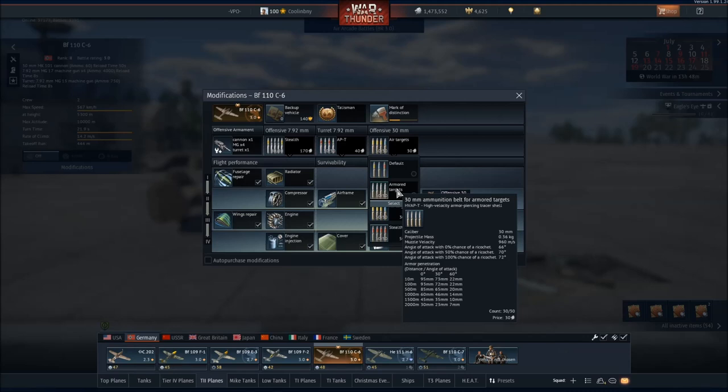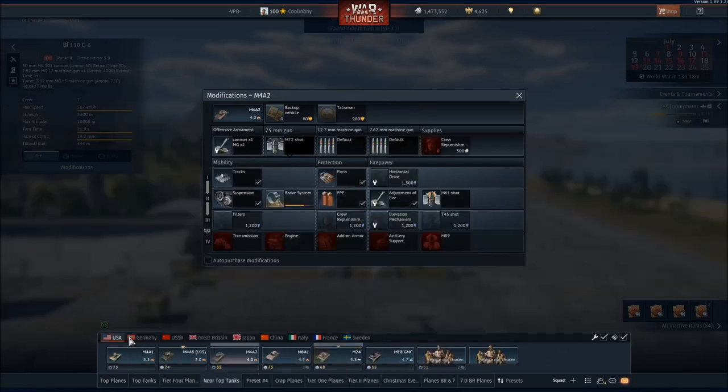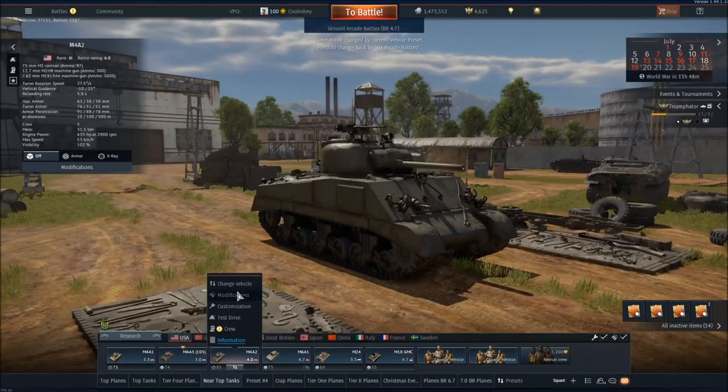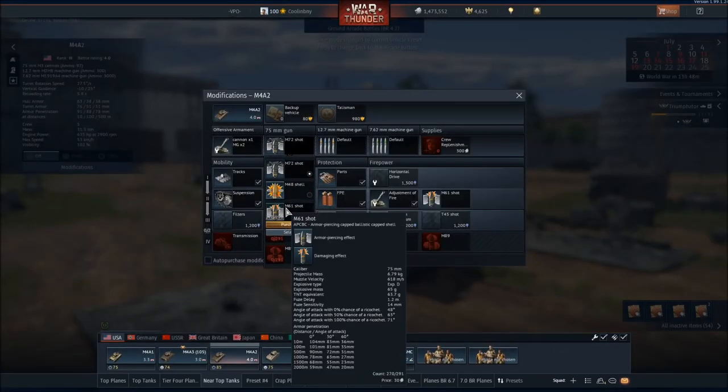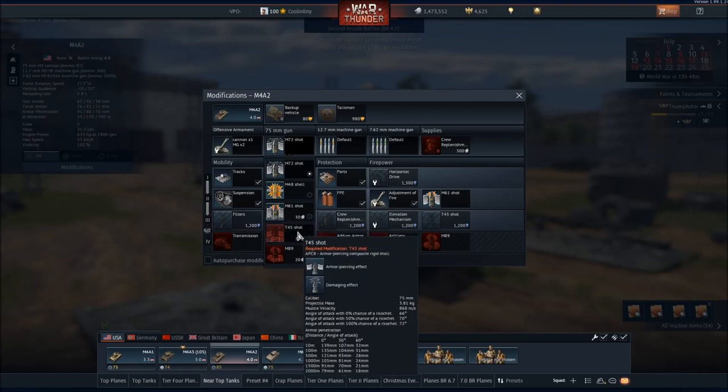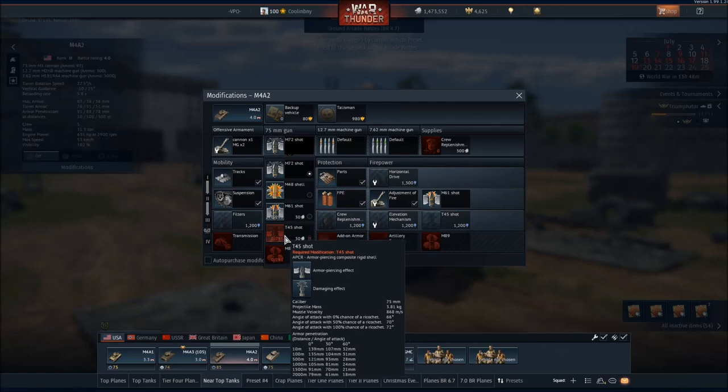Going to the American side, for the M4A2 you can easily see here the APC-BC has 104 millimeters of armor pen, but the APCR has 139 millimeters of armor pen. It might look way better, but it will bounce off most things that are not a completely flat surface.